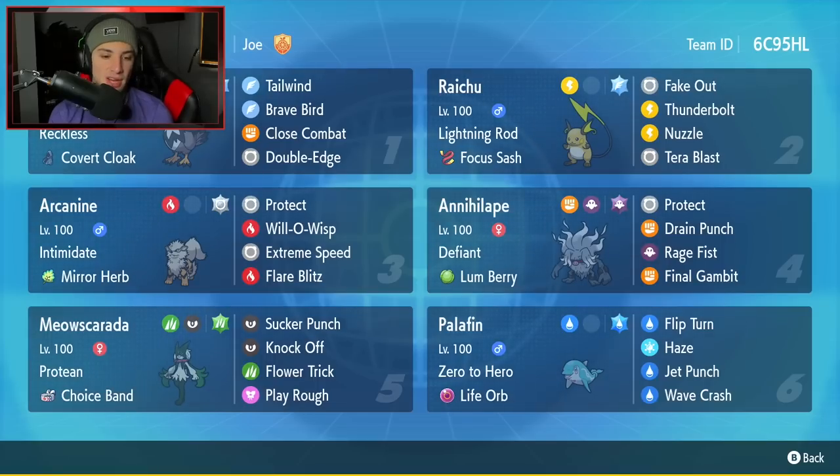Bottom left-hand corner is going to be Meowscarada. I've been using a lot of Protein and Choice Band Meowscarada recently, and it just hits like an absolute truck and is really good on any singles team. This one has Sucker Punch, Knock Off, Flower Trick, and Play Rough. Typically I like to run U-Turn on Meowscarada with the Choice Band, but Play Rough works just as well.